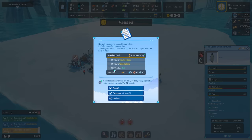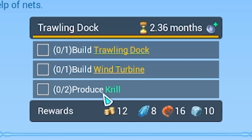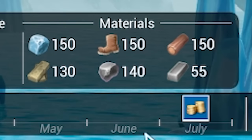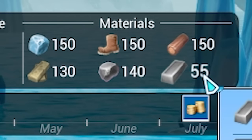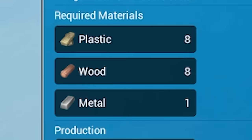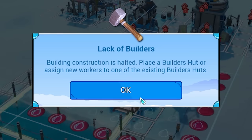Right, before we do anything, let's click on this new task. We've got to build a trawling dock, a wind turbine, and produce krill. I think we'll accept that. Looking at my resources, I've got a good amount of everything really, slightly lacking on the metal. But looking at this trawling dock, it only takes one metal anyway. So I think we'll build this and shove it down there.